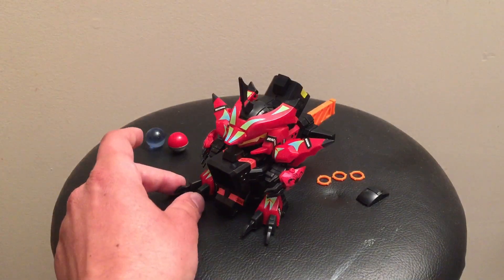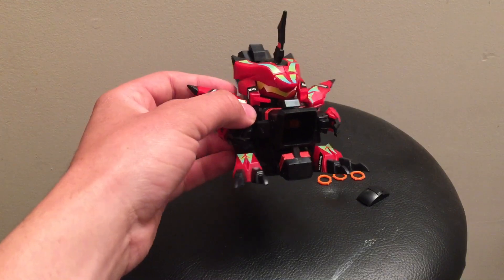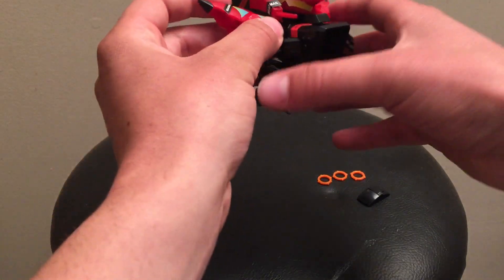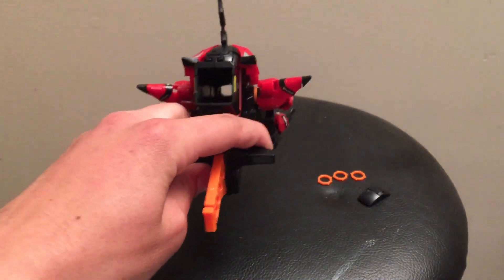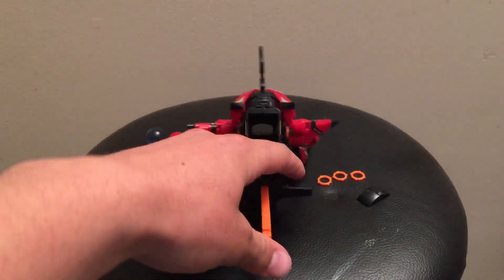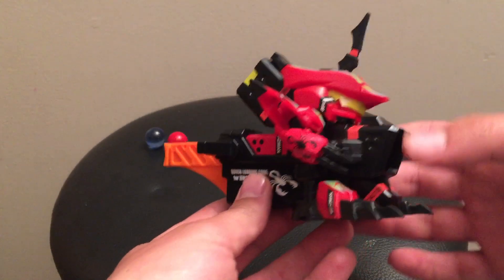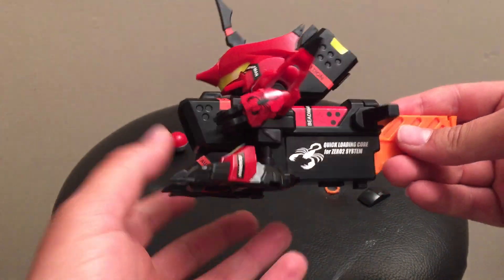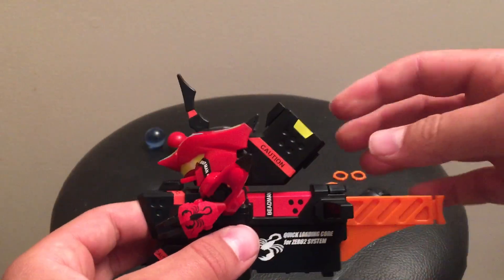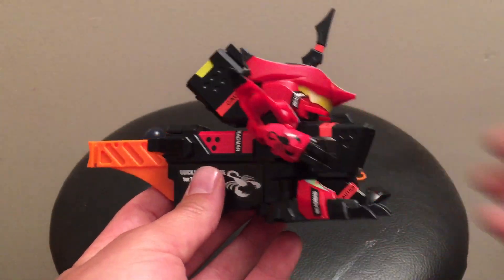Here we have Gil Scorpion fully assembled. This is a really nice-looking Beatamon. I really like the scorpion motif going on here. The bulkiness of the blaster is actually quite excessive, but for the one-handed grip it works pretty well. There's a nice comfortable grip on the back for your fingers — lots of room, lots of space. It has an extra barrel extension for more bead-ama, as it is a rapid-fire type. Overall a really cool Beatamon.